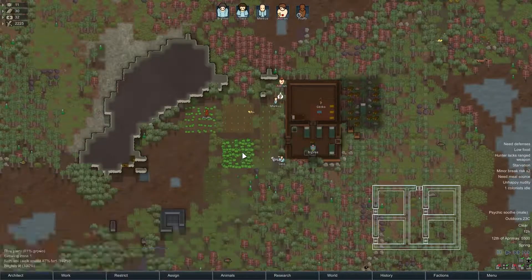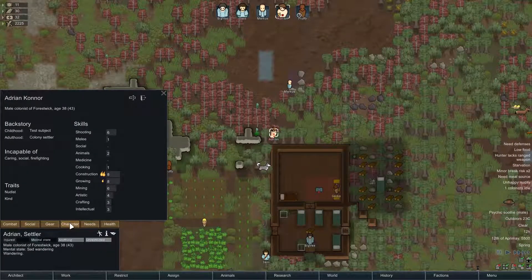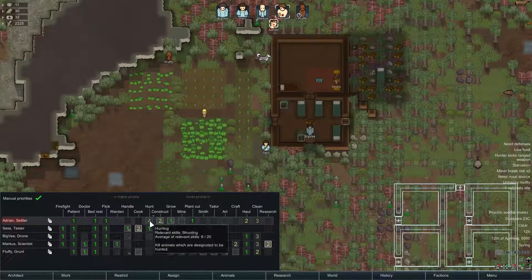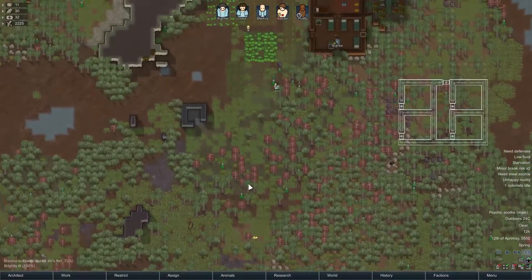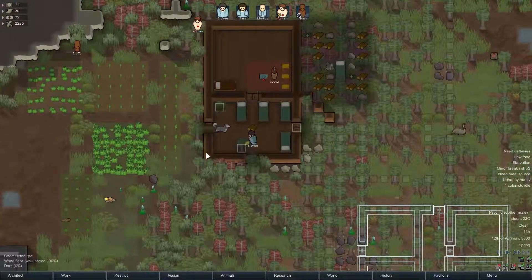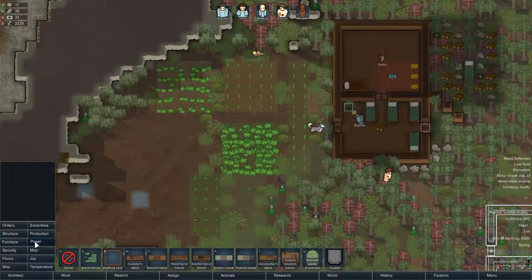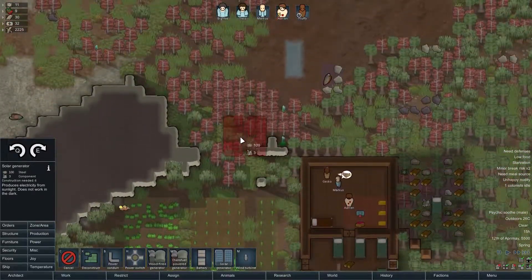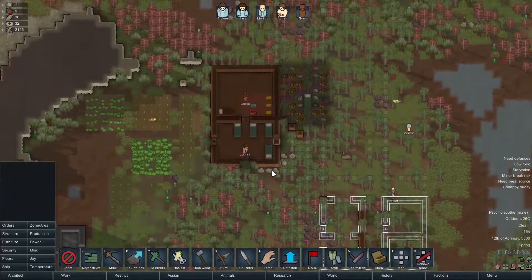Who's my hunter? Sass. Adrian, you're a better hunter but you don't have a weapon, and currently you are wandering aimlessly, so we're not going to worry about you. Plus, Sass has a better passion for it. I need an electric stove — because power is going to be an issue, we're going to want to get that. I can't build there. What I need is some place to build this that is not going to eat into some territory.